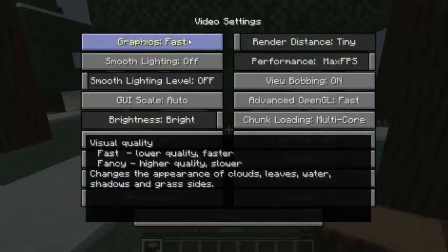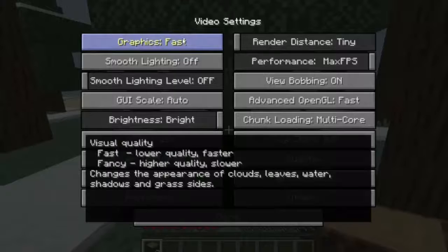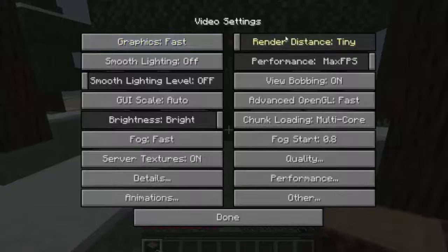Once you've done that, go to your graphics and change it to whatever you prefer, depending on how fast or slow your computer is. If you have a very slow computer, I'd recommend putting it on fast. Change the render distance to tiny, put the performance on max FPS, smooth lighting off, and smooth lighting level off.